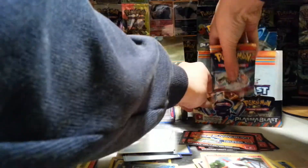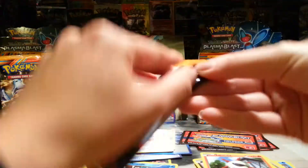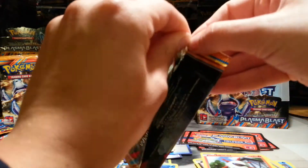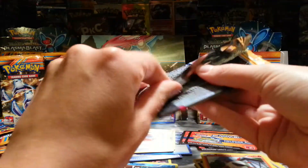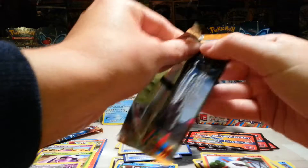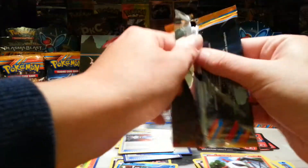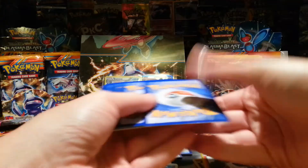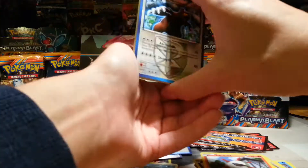So let's move these over and get into the second side. Hopefully — we've already got a full holo and an EX from the last part, go and check that out if you want to know which ones — and two Ace Specs. So I wonder what else could be on this side. It's already some pretty good pulls, in my humble opinion.